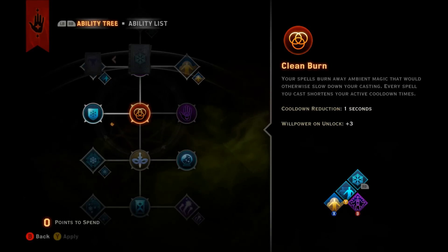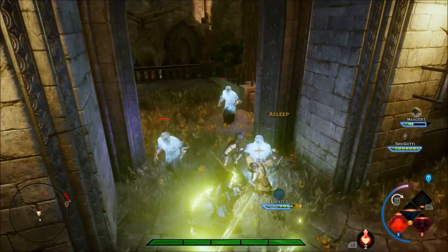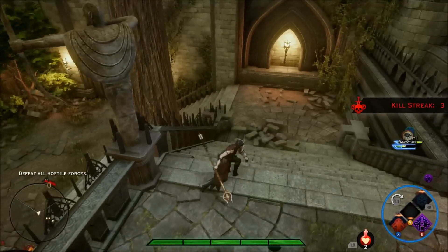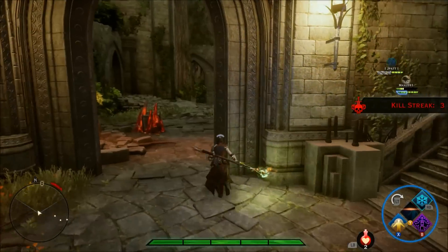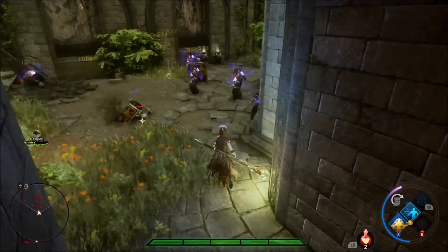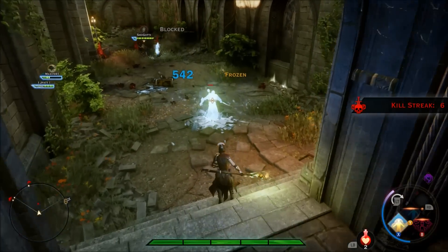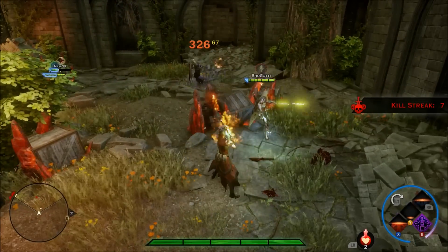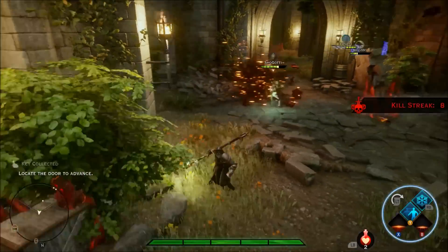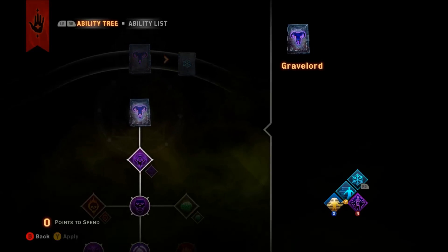So: death siphon upgraded, fade step upgraded — after that, you wouldn't think you'd want this next, but get clean burn. Every time you use an ability you get a reduced cooldown on your other abilities. You wouldn't think it's a lot, but say you cast walking bomb, then fade cloak, then fade step, then winter's grasp — that's three seconds off, which is huge. It synergizes so well together, and even though you don't get your damage passives earlier, you'll be able to cast more spells quicker, and that actually makes a huge difference.